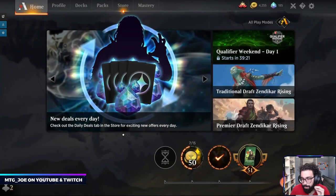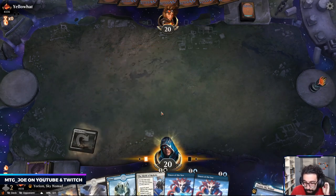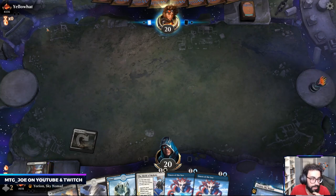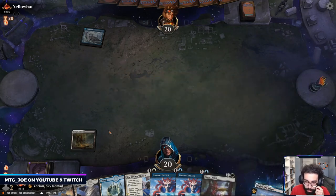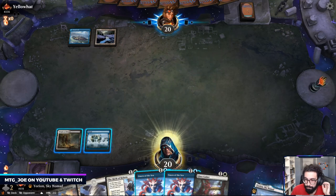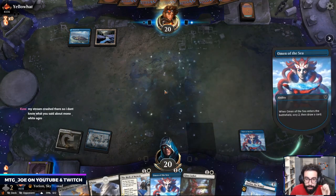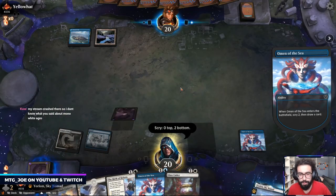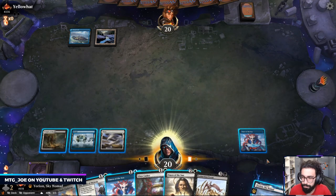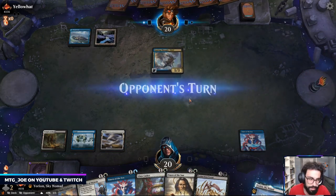There have been a couple of Mono-white aggro decks which looked interesting. Arena crashed. I don't know what they're on, so we'll keep this just in case. First time playing against Yellow Hat, which is cool. He's on Rogues, but the more control version. There is Mono-white aggro which is more of an aggressive version with Skyclaves as well as the three-one that gets indestructible — that might be something to look into.